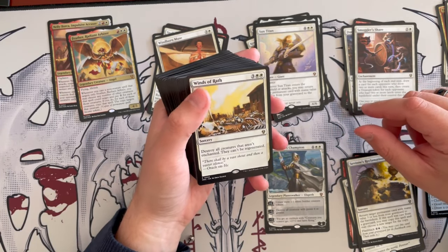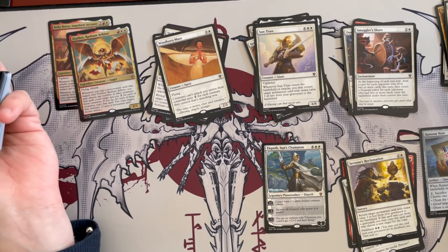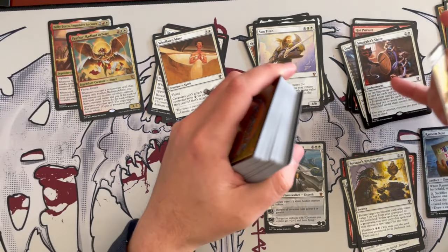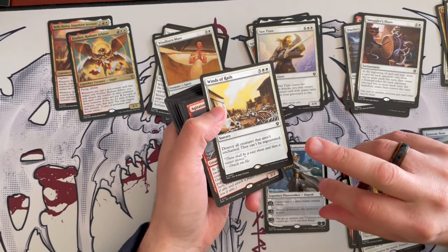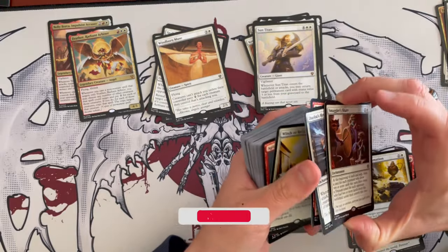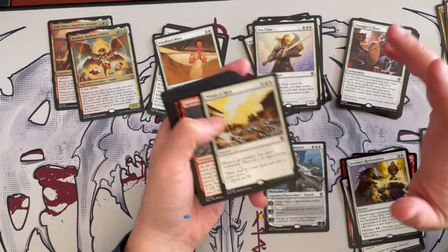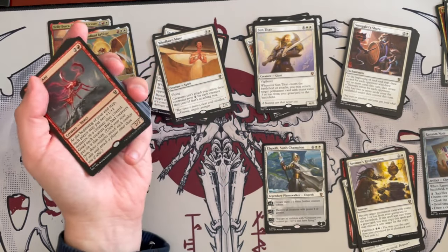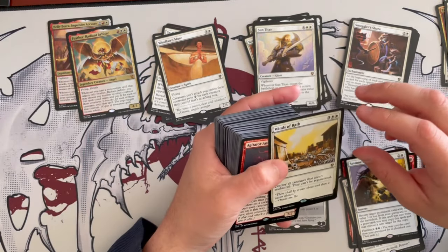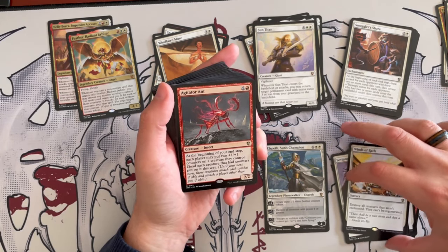Winds of Wrath destroys all creatures that aren't enchanted and they can't be regenerated. You may have one or two enchantments on your own creatures, and the goaded creatures only have a goaded counter — they're not enchanted by it. It's a board wipe, but I'd rather use a better board wipe for that cost, maybe even spend a bit more and have something that wipes more than just creatures.